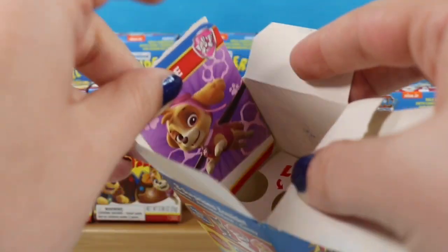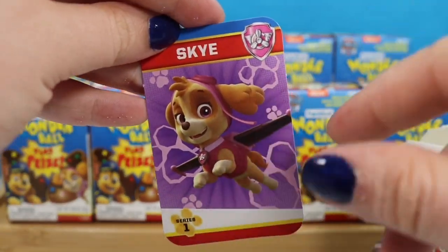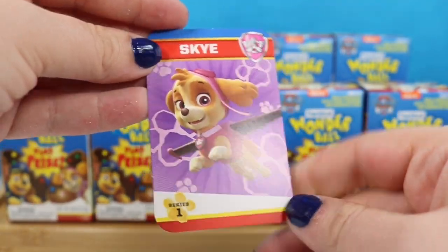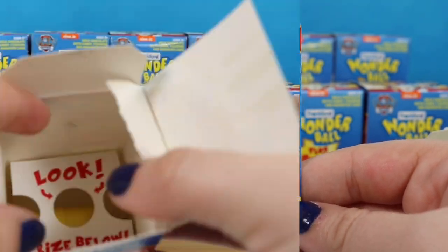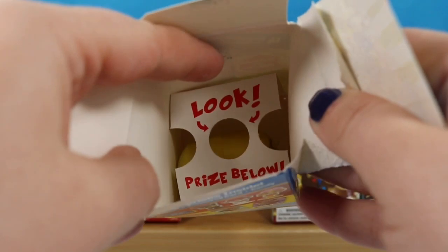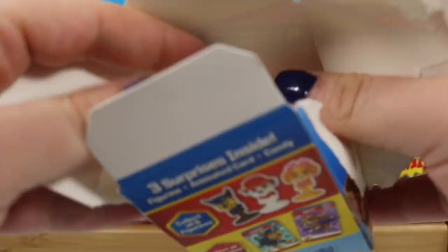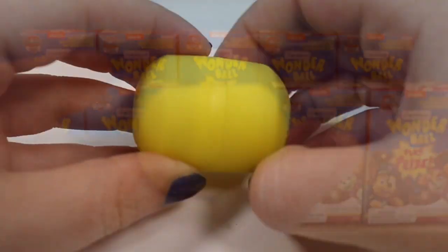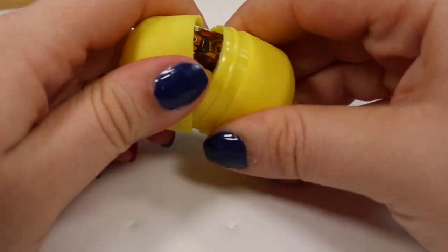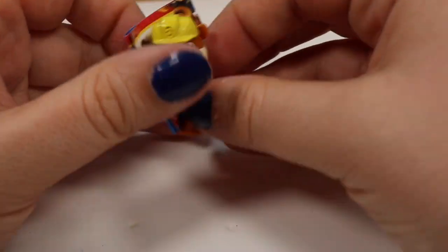So these ones are of course Marshall and Chase. Inside here we can see the card that we get — this one is Skye, and on the back it has a few fun facts. Down in the very bottom is where our prize is, so I'm actually gonna rip the box down and pull that out.